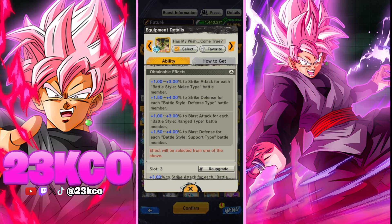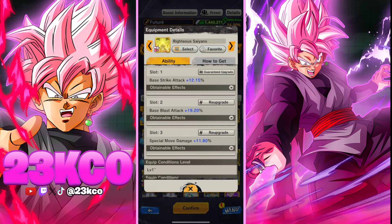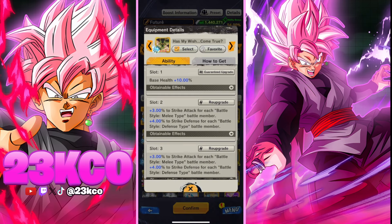To explain the difference between a raw stat buff and a base stat buff: when an equip says 'strike attack' or 'blast attack' without 'base' before it, that is raw, meaning it multiplies your stats. Comparing it to another equip that says 'base strike attack' or 'base blast attack' — those just add a base percentage to your stats. With raw multipliers you're getting a lot more output and doing more damage, so you always want to stick to raw stat increases.